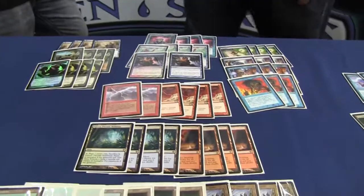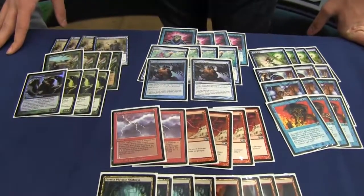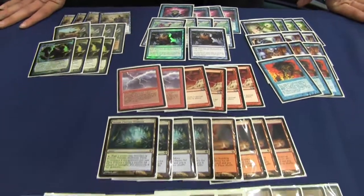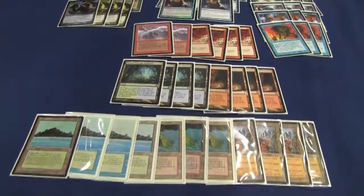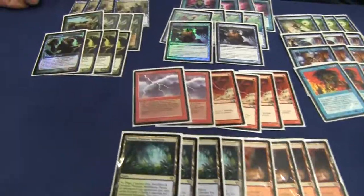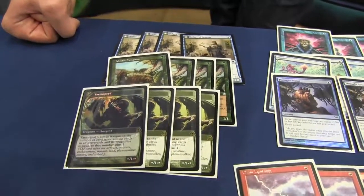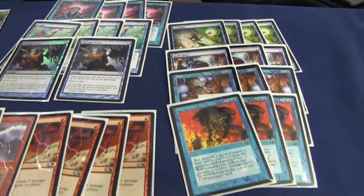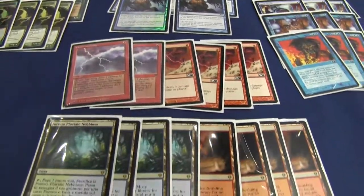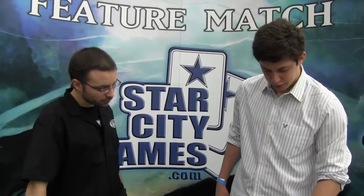Sure. So this is a mostly stock version of RUG Delver. There are a few differences from what you might normally see. I think even more than a Delver deck, it's a Nimble Mongoose deck. Nimble Mongoose is a card that a lot of decks have a lot of problems with. It can't be killed by a lot of conventional removal, and the removal that people do play is often vulnerable to Mana Disruption and Spell Pierce. As a result, I'm playing four Spell Pierces and three Force of Wills.